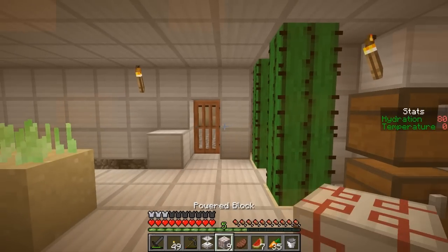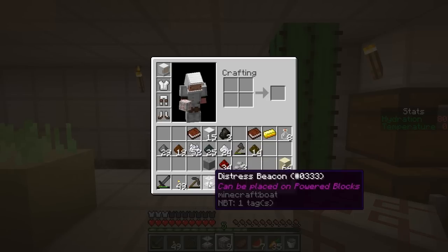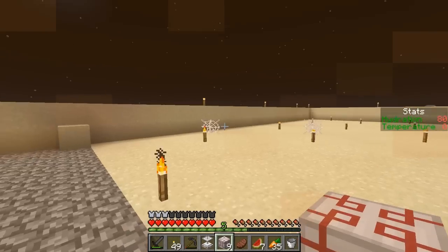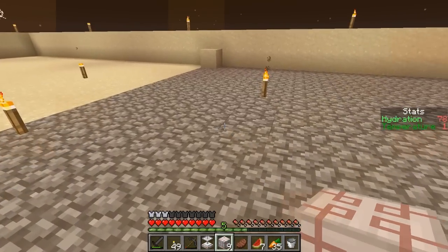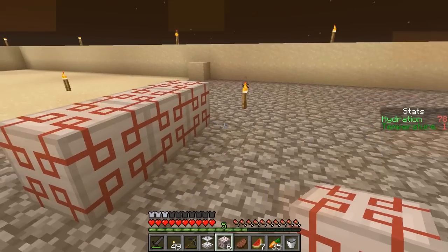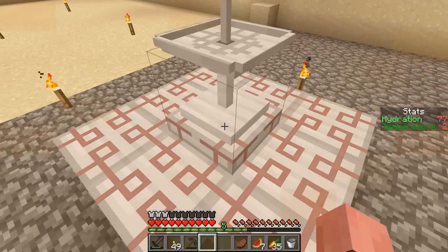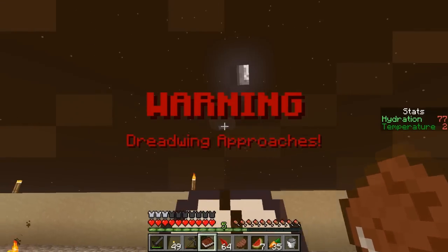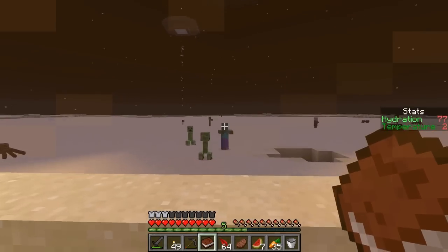Alright everybody — look what I've got. Nine powered blocks and a distress beacon. We might be going home. Finally. So I guess it doesn't matter where I place it. We're going to set this down — I'm going to pop that down. Dreadwing warning — Dreadwing approaching. Whoa! What is that? That's not good.